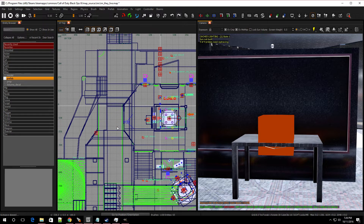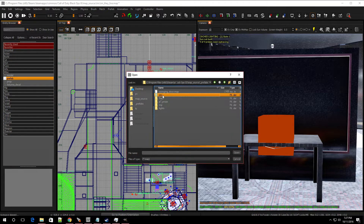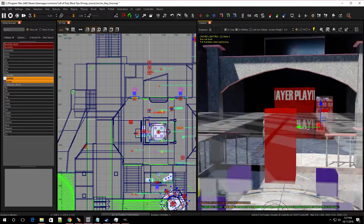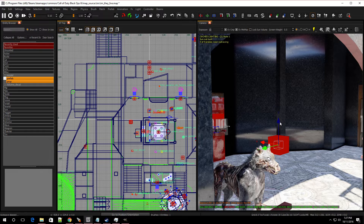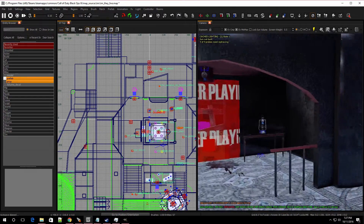Now let's open up the other prefabs. Go to Misc again, then Prefab, drop in another one, go to zm, then buildables. We're going to add the refills. You can put these all over your map — once you're done using up the juice inside of your rocket shield you'll be able to find these around and refill your shield. Double click to place it, put it right above the floor — don't put it in the floor. Copy it and place another one somewhere else. You can put as many as you want.